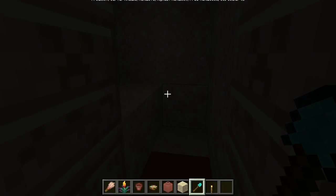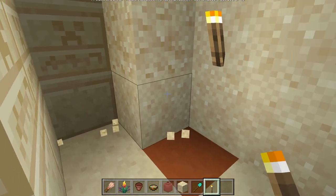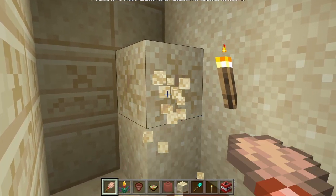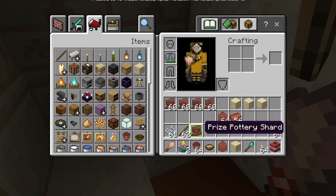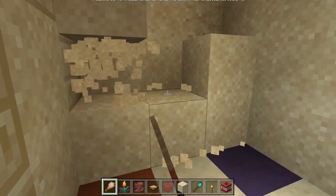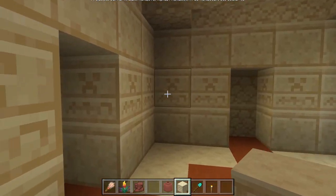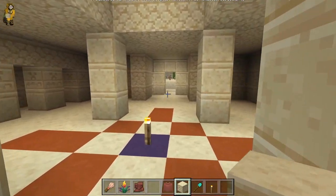You're going to want to watch out because there is suspicious sand in here which is super fragile — if it drops it'll break. I just accidentally broke some. You can see you get lots of random items, and here we actually got a shard — a prize pottery shard. With it all cleared out it appears to be just a little room, and its main purpose is for you to collect treasures from the suspicious sand. But it is pretty cool to have a new addition to this structure.